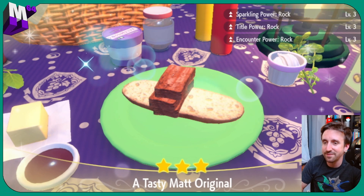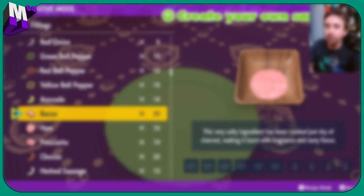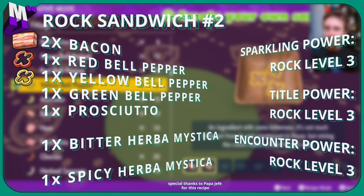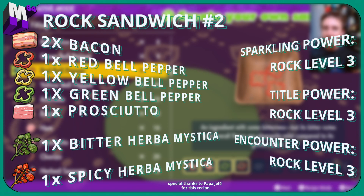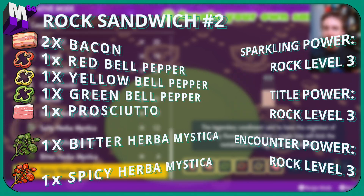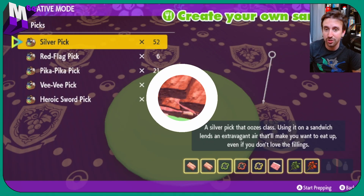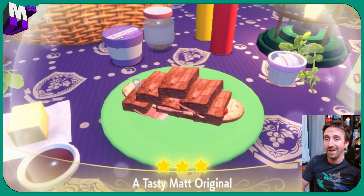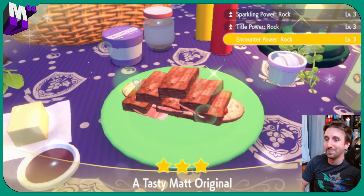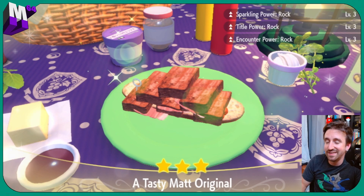If you don't have salty, we got another sandwich for you. If you don't have that salty but you do have a bitter and a spicy, then you're gonna do two bacons, one prosciutto, and then one of each of these peppers — green, red, and yellow peppers. Then we're going to go down and choose our spicy and our bitter. Make this sandwich — it's a high stack, but you'll see sparkling power rock three, tidal power rock three, encounter power rock three. It's as easy as that.